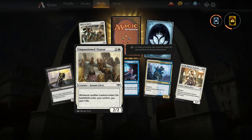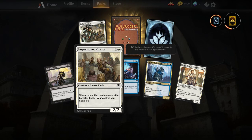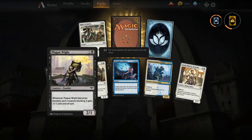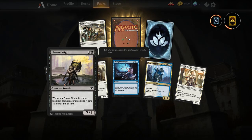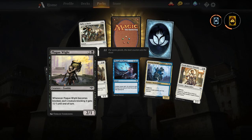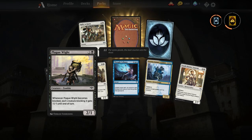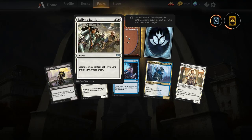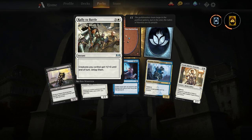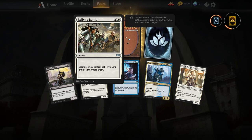Whenever another creature enters the battlefield under your control, you gain one life — wouldn't mind having a couple of those. The flag card — white becomes blocks, each creature blocking gets plus or minus one, that's pretty nice. And creatures you control get plus one, plus three until end of turn, and then you untap them.